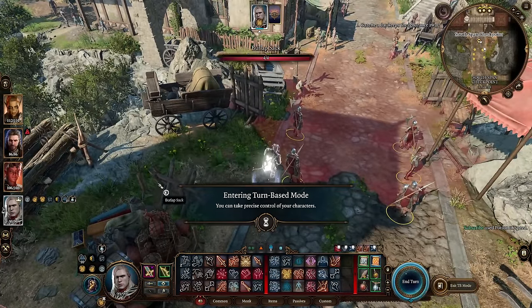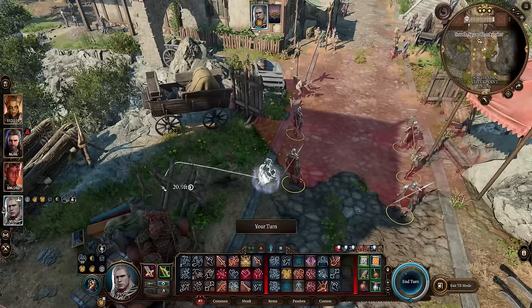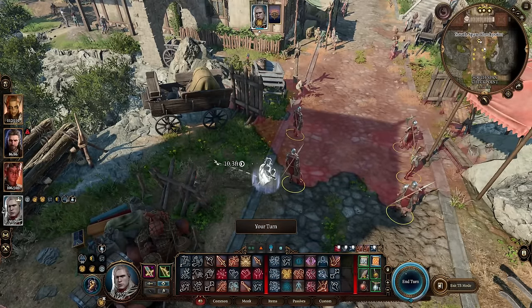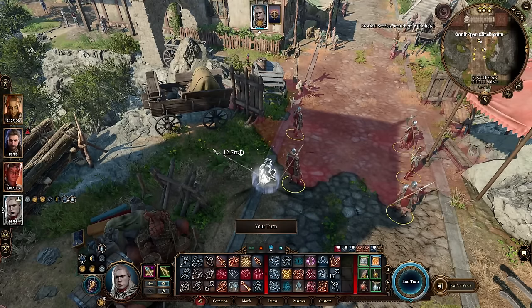Always have another character cast Haste on you, or make sure you have plenty of Speed Potions. Because you do maximum damage on your openers, you want to get as many critical strikes as you possibly can.